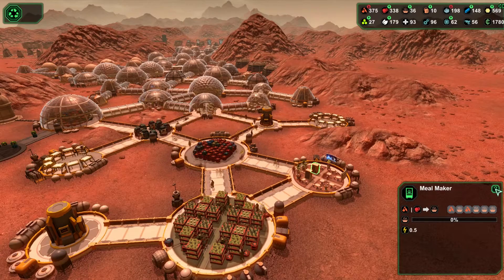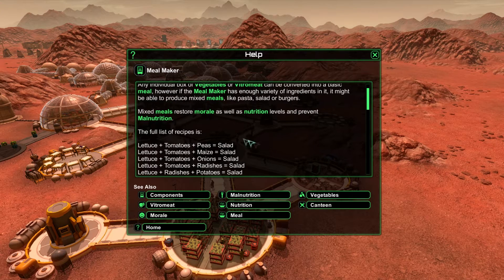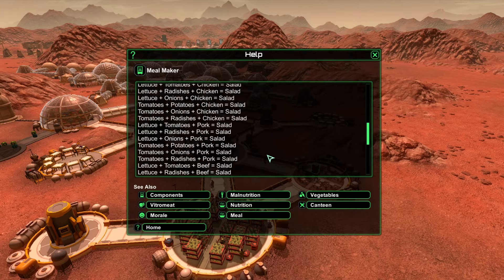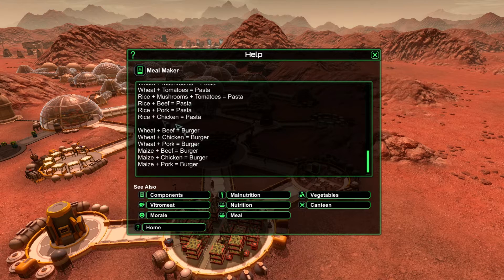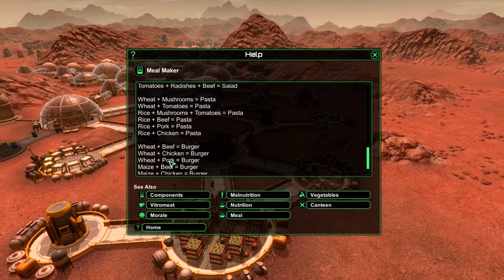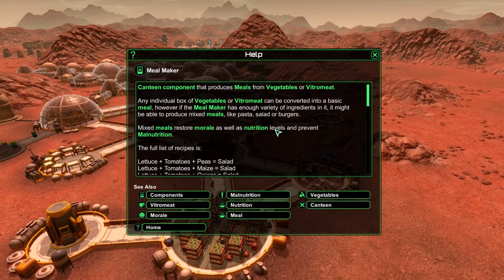Now I think we can click on this question mark and it will give us a list of recipes. These recipes restore morale as well as nutrition. We've got lots of salad here — salad and more salad. Wheat and mushrooms makes pasta. Rice and chicken — we have all of these, so they should be munching down on pasta. We've got burgers too. I'm not too sure whether they'll go for the easy choices or concentrate on the better meals.